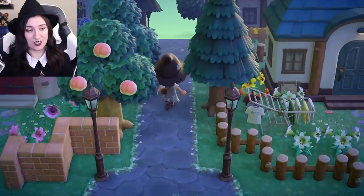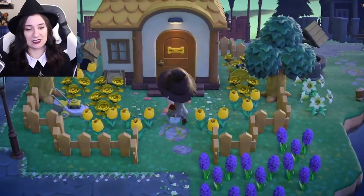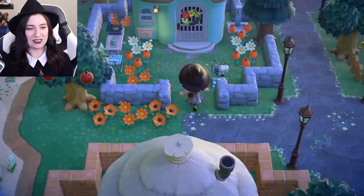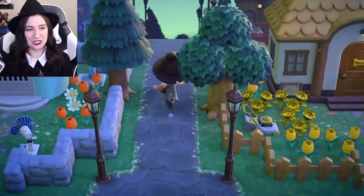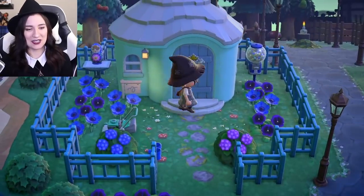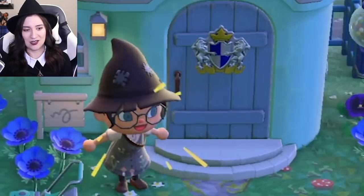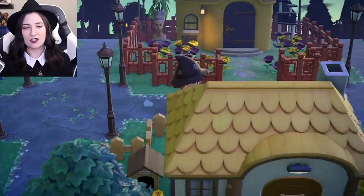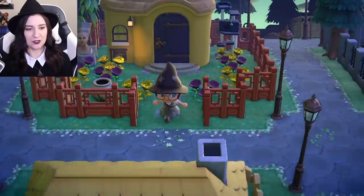Let me show you their yards. It's really nothing special, so I'm just going to kind of rush through it. Goldie's got lots of gold stuff because she's gold. Audie's a very beachy girl — a standard beachy touristy vibe. Most of them I have sorted into Hogwarts house. Sherb is obviously a Ravenclaw. Obviously. Anka, my fave, of course, has the most beautiful yard with beautiful art.